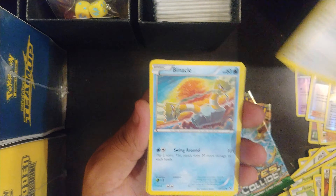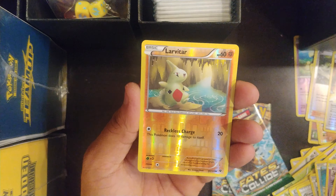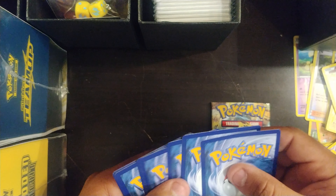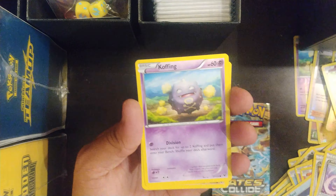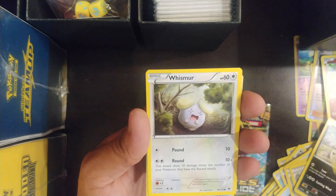Shauna, Meowth, Pinnacle, Seal, Larvitar, and Mr. Mime — random receiver, Audino, Wigglytuff, Coffa, Larvitar.